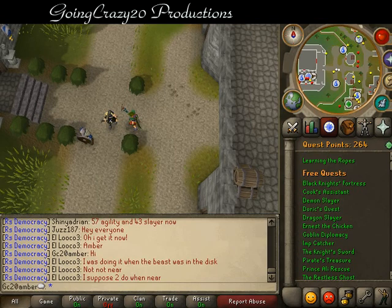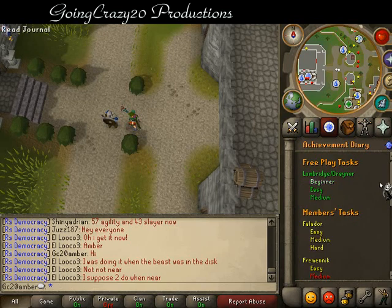Hello YouTube and welcome to Achievement Diaries. Today we are doing Beginner for Lumbridge. What you can do to get to where your Achievement Diary list is, is the quest list — swap to achievement, and here we go.